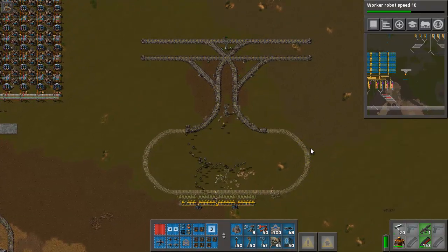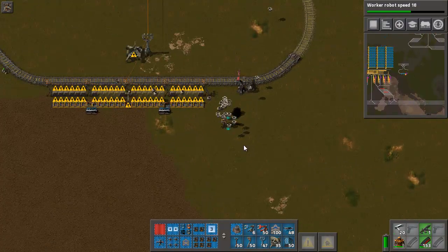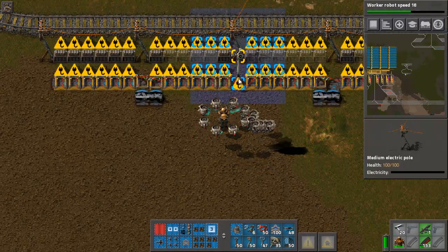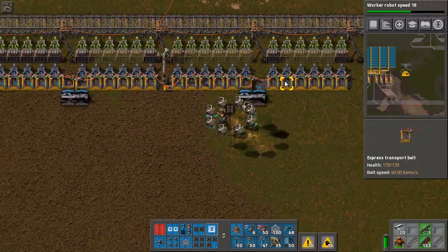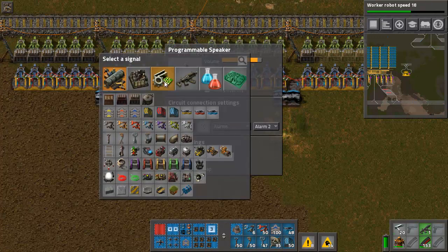This is your standard station — my standard station I guess, there are different ways of doing it. What I have here is a programmable speaker, and these are just sensing the items that are on this belt right here. You can change this to whatever you want.